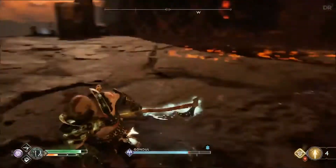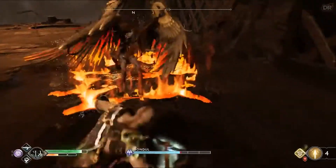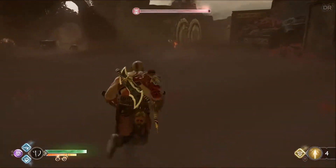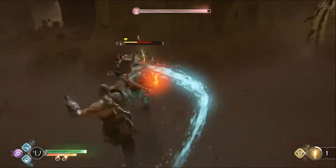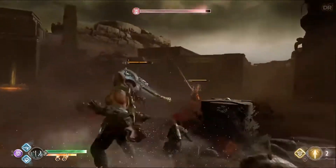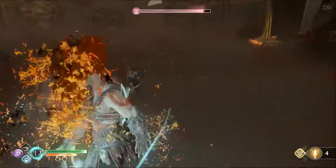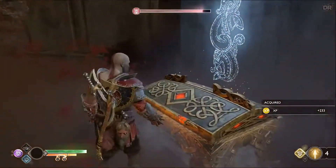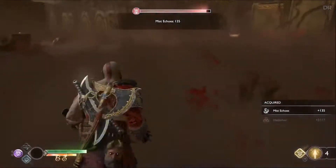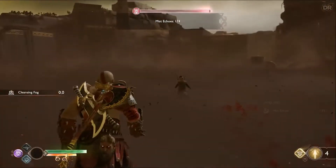As for Atreus, what you need for your boy is at least close to max with his bow. Also, four arrows — you need at least four arrows because it helps a lot with the Valkyrie and can take down flying Valkyries. For his special attack, I think the best here is to have the Ravens, upgraded to the max, because they stun the Valkyrie and give you a ton of advantage to use all your runic attacks on her — her health bar will just drop instantly. So that's my recommendation for the armor and Atreus.